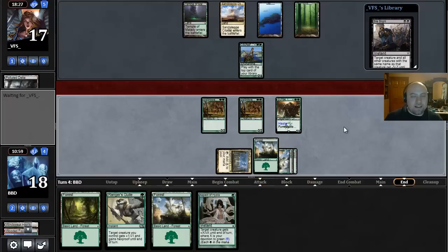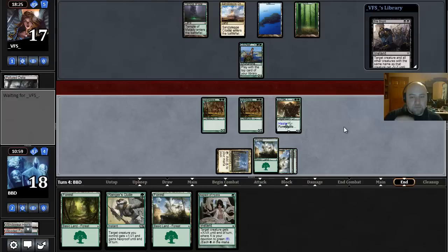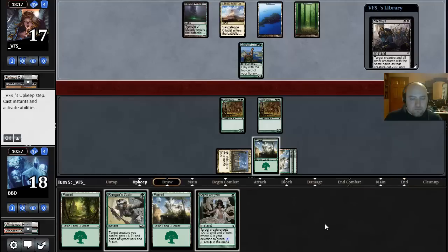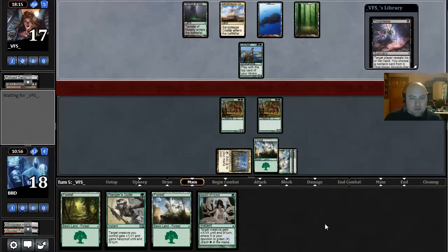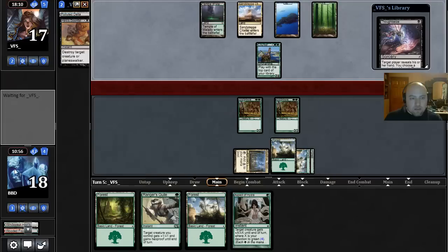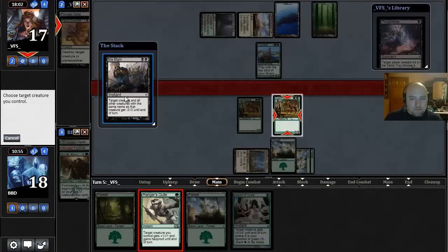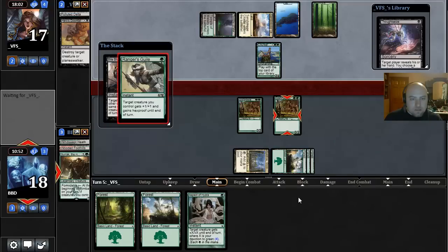I forgot to attack — I just clicked right through my attack step, that's so frustrating. Our Surrak is getting killed anyway. I'd rather save my two Swordwise Centaurs with a Ranger's Guile than save my Surrak. I guess our opponent was going to kill it with a Downfall anyway. Let's go ahead and Ranger's Guile that guy — protect him from the Bile Blight.